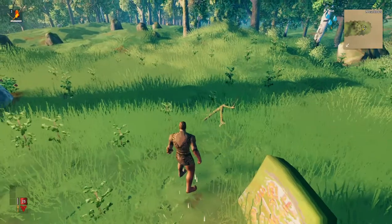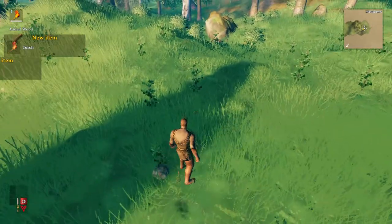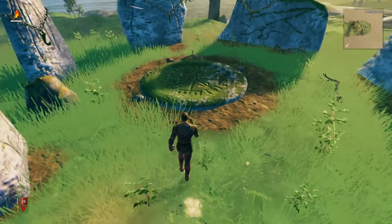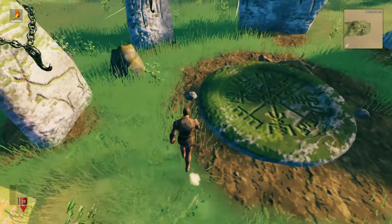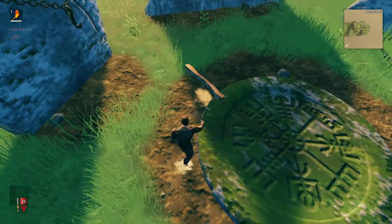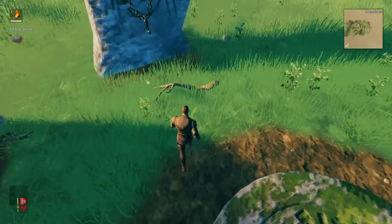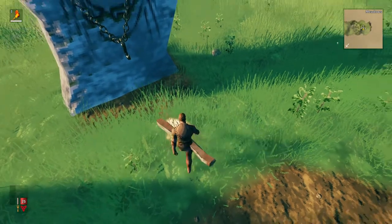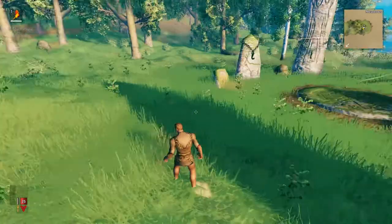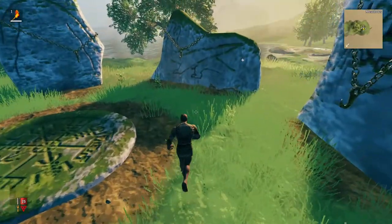Let's run around and pick some stuff up here. Look, we can pick up a stick — our first item. We're going to see a lot of those messages popping up at the start. You do E to pick things up. You have a bit of a magnetic pickup radius around you like in a lot of games, but it's not that big.